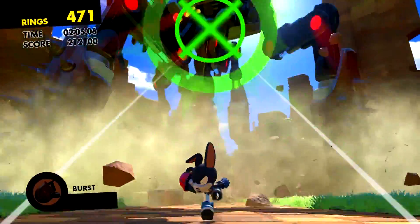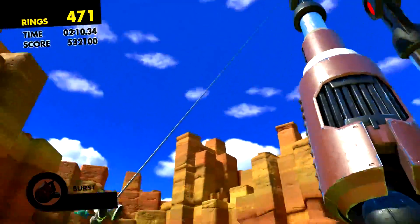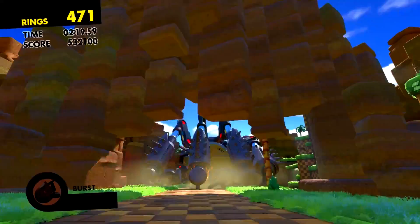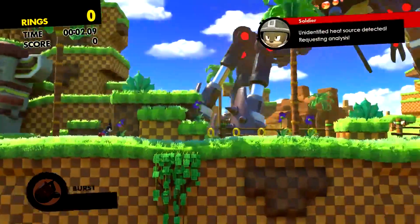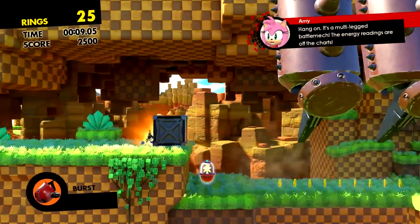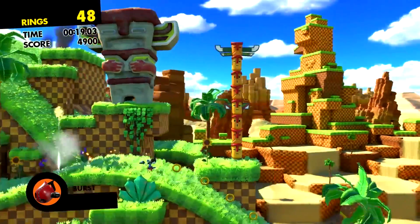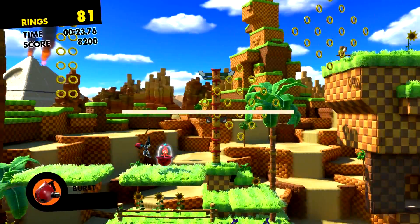Another cool idea for the custom hero super form is if the animals affect what extra abilities you get. So if you're the wolf who attracts rings, as the super custom hero you could attract rings from an even further distance. Or if you're the bunny who can jump three times, maybe as the super form you get to jump five or six times. I would love for this to happen because it would increase the replay value immensely for Sonic Forces and the custom hero in general.